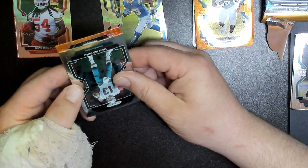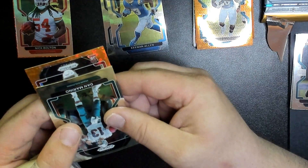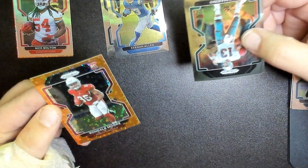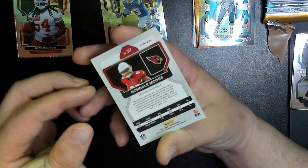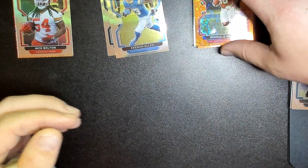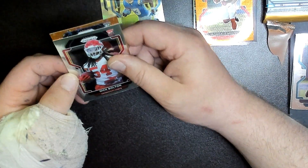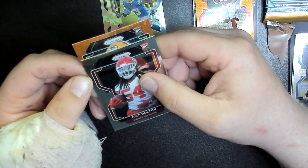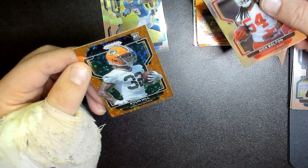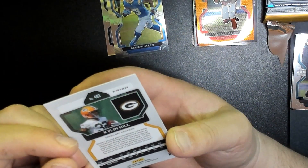Now revealing the two rookie disco prisms. First one — the logo is red, so it's a Cardinal. It's Rondo Moore! Not bad at all. Second one looks like it could be Eagles colors — but it's Green Bay. It's Kylan Hill. That one stings a little. Caleb pulled three discos total: Miles Sanders, Rondo Moore, and Kylan Hill.